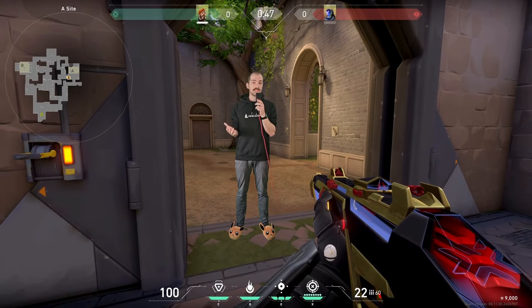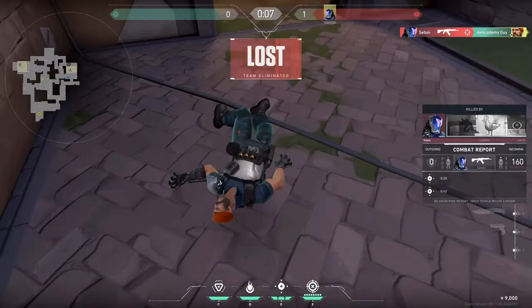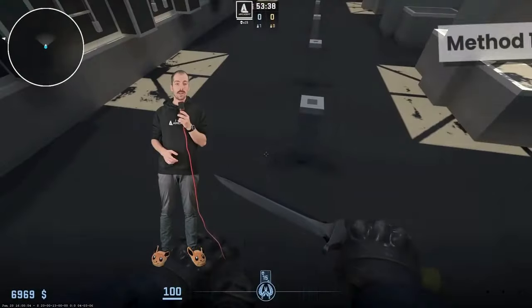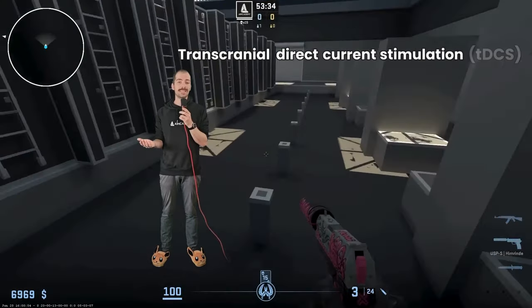Do you want to know three science-based methods to improve your in-game performance? Okay, let's start with a fancy one. It's called Transcranial Direct Current Stimulation, also known as TDCS, and it basically looks like this.